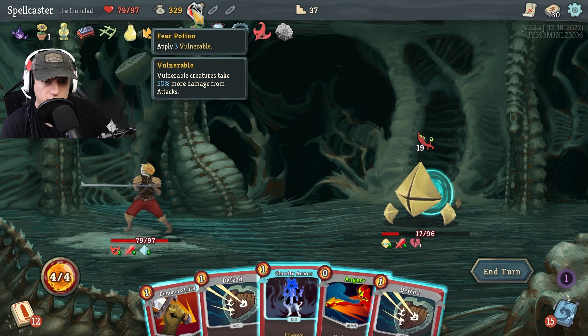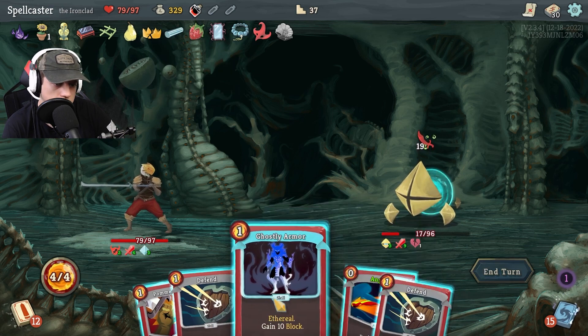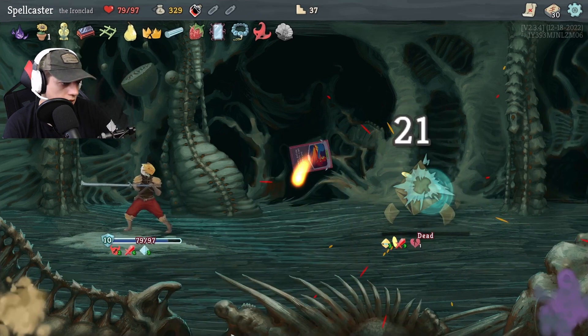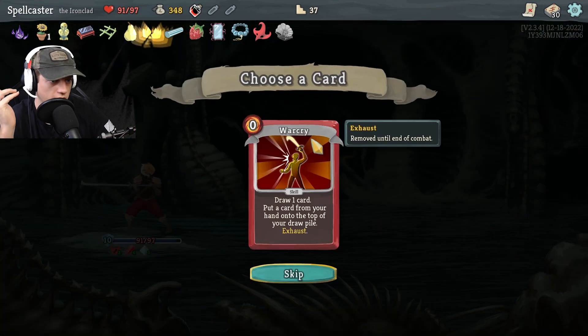What do I have for my potions again? Apply 3 vulnerable. He's going to hit me for 18 — let's do this. Plus metallicize is going to be really good. Anger is free. Oh, he's dead! Cool, that was actually awesome.